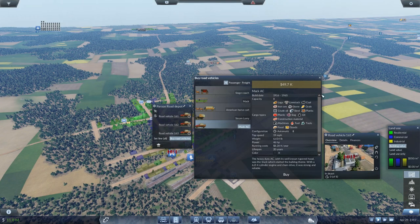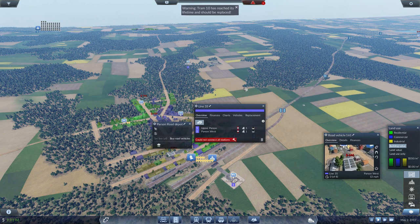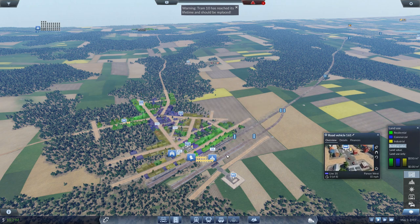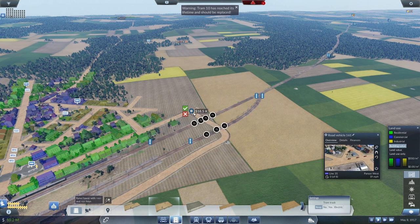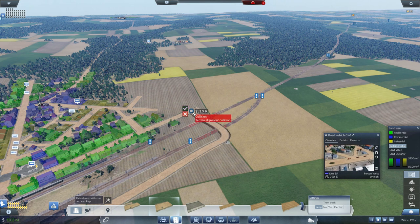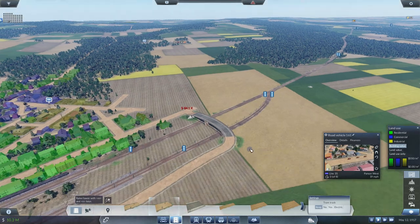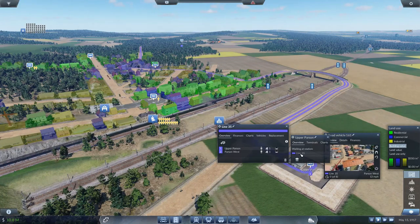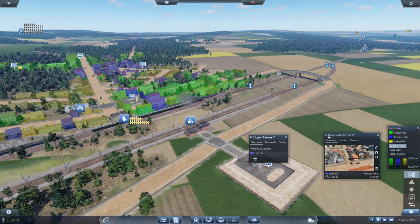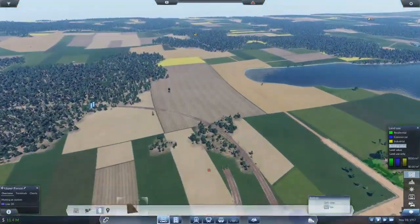This will go here and to get the demand going, let's get some road vehicles — just three for now. It's going to take a while for the train to get over here. This is not connected 100% yet, but to connect it we're going to put a bridge underneath here. Looks like a bridge will work — let's do a stone bridge and connect that. The line is hooked up, so that should start getting things going.